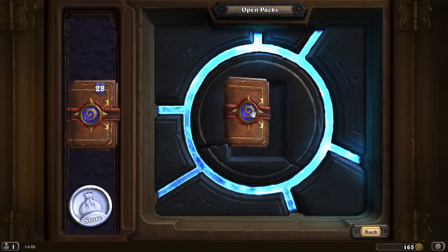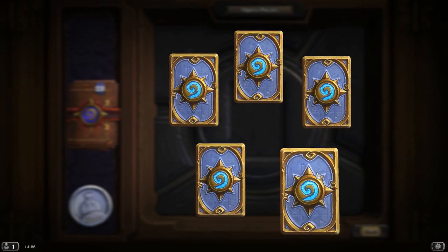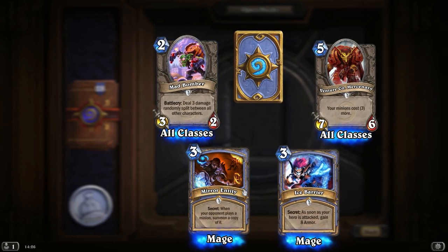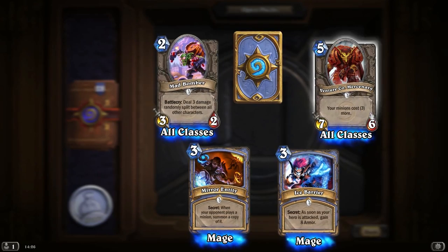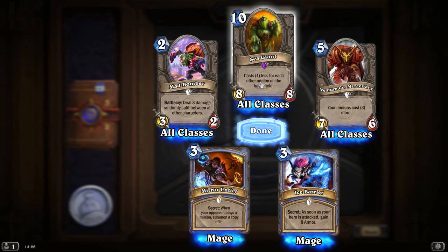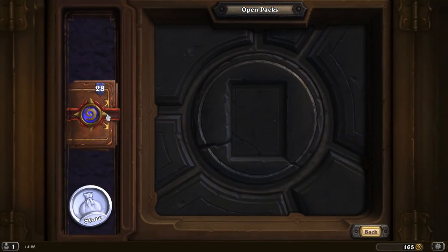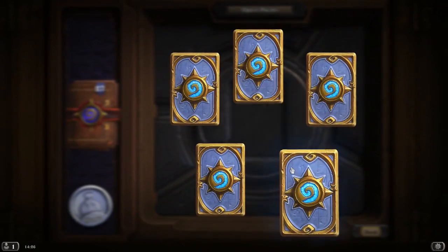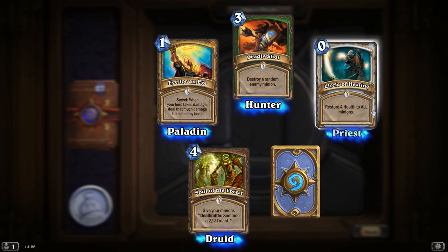So once we've gone through the basic decks, we'll go for more in-depth ones for each of the different classes. Mirror Entity, Ice Barrier, Ventricone Mercenary — a little bit hit and miss, it's a good thing to get out late game. Sea Giant costs one less for each other minion on the battlefield. Not a big fan of the giants because they cost so much and you can't guarantee you're going to reduce the mana cost significantly enough for them to be worth using.